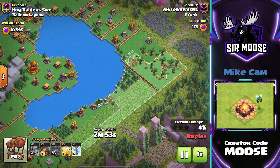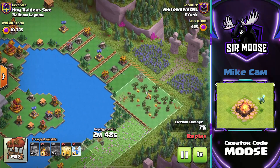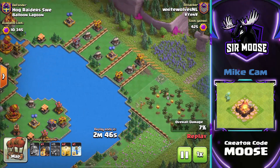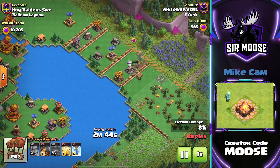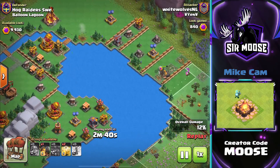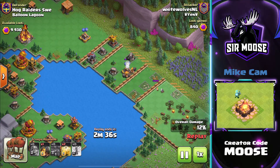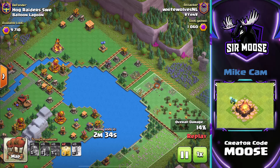Some Skeleton Barrels on the left. The only thing with Super Miners is you might have to funnel them a tiny bit. On this base, we're going along the right-hand side, with a bit of funneling on the left. Some Skeleton Barrels to help out, and then just send the Miners in. It's so easy — you can go get a drink of water or something. Stay hydrated. That's all you need to do. Put down the heal spells a bit later on.